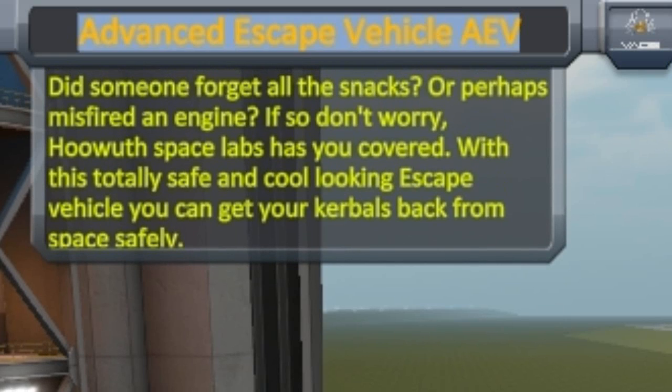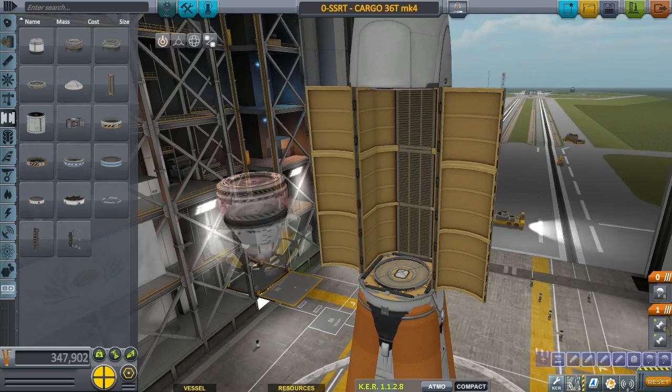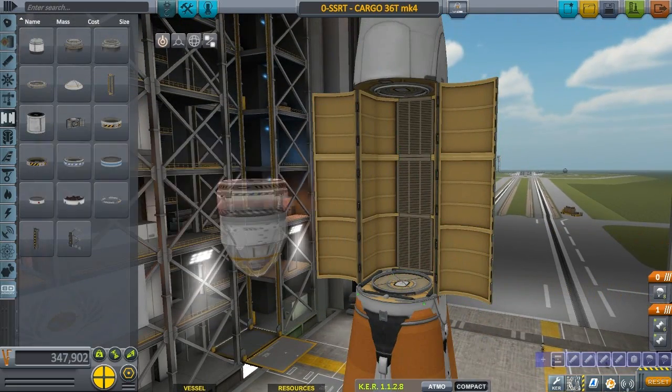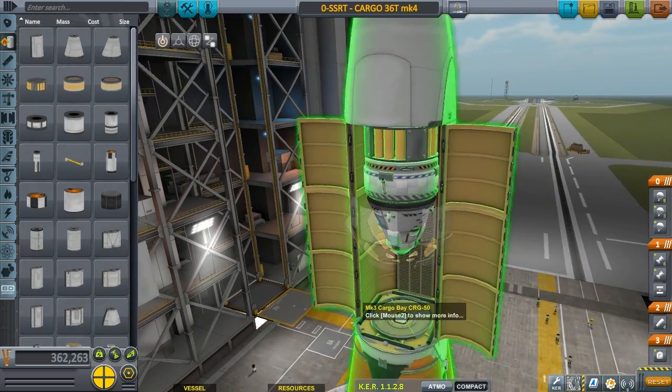Escape — okay, Advanced Escape Vehicle, AEV. Did someone forget all the snacks, or perhaps misfire an engine? If so, don't worry. Okay, so that's the escape pod? Yeah, we need some RCS fuel up there. Don't need a whole lot — I'm just gonna refill the tanks on a couple of things.